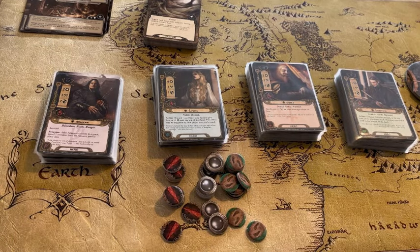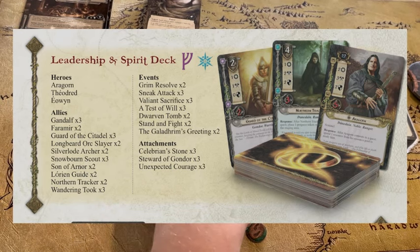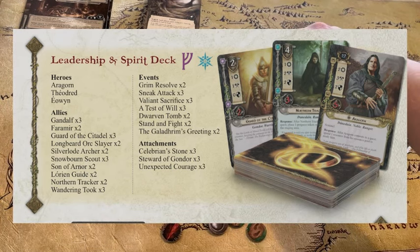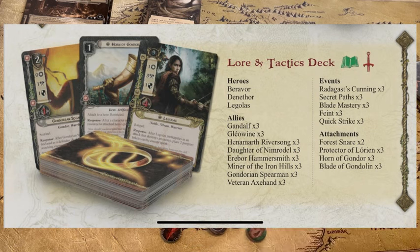I'm going to use some of the suggested combined decks that you'll find in the rulebook for the revised core set. Today we're just going to use the leadership and spirit deck, and also put together on screen the lore and tactics deck for us as well. Then over the next couple of playthrough videos we'll take a look at both of these decks.